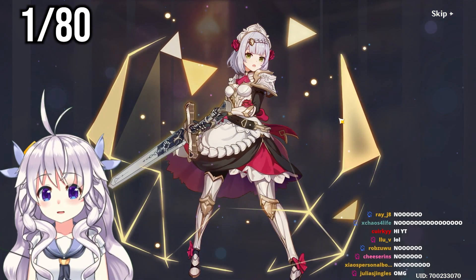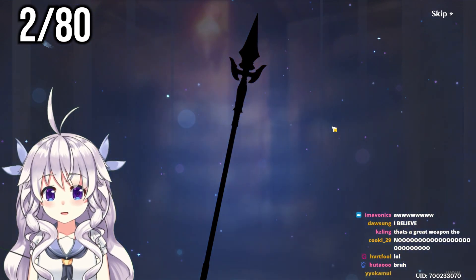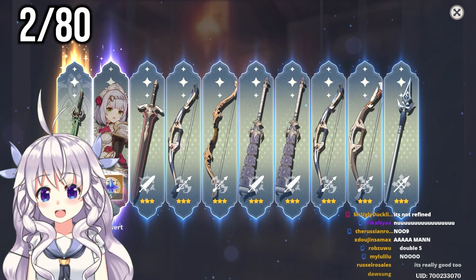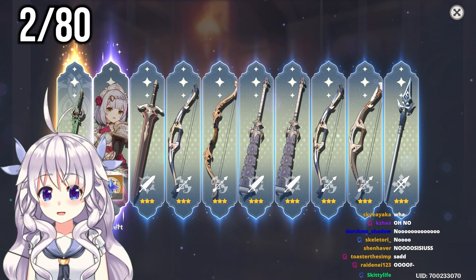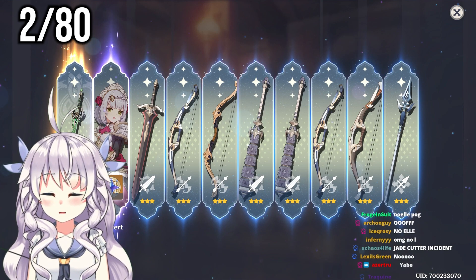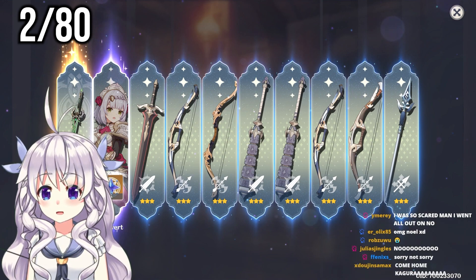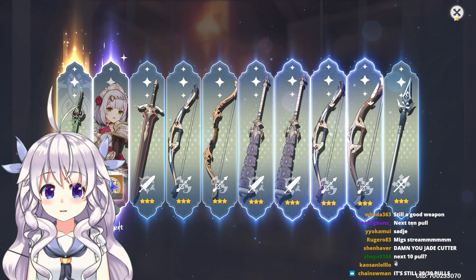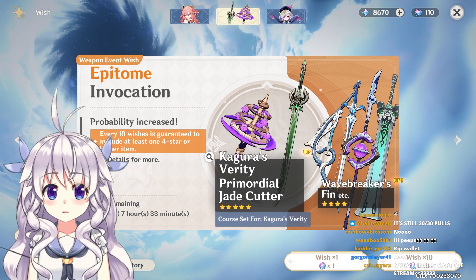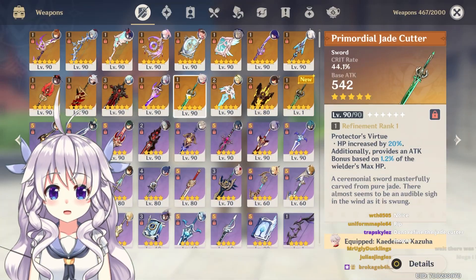Maybe double five star? It's happened on weapons before, it can happen again. Nope. So we're gonna, unfortunately — well, I mean, I'm still counting my blessings. That is one out of two, and then the third one, you know, for the pity stuff, epitomized path. That's good, I'll take it. Bittersweet — very early, but it wasn't the weapon we're going for. I'm curious — what is my Jade Cutter? It's only R1. Someone actually cursed me — now I'm gonna get another one.